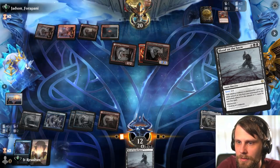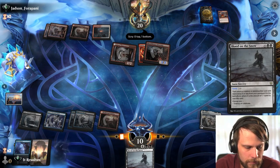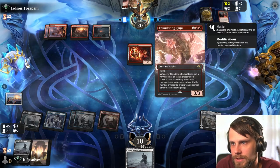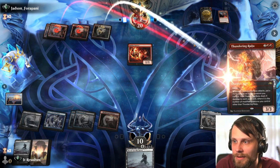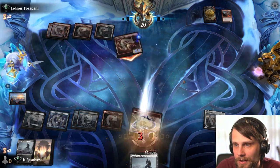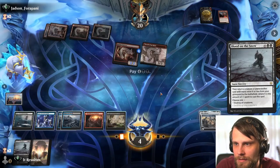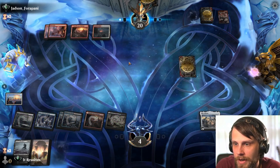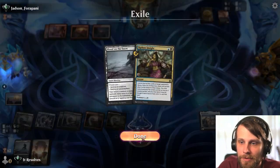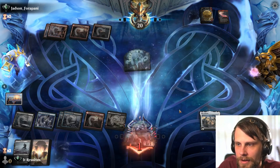We destroy all creatures with Blood on the Snow — we kind of have to despite not being able to pull anything back. They play with fire, which is annoying. They now have a 1/1 left and two cards in hand, one of which is Thundering Raiju. I kind of hope they play it because that means they don't have mana for anything else and we get to Blood on the Snow again and reset the board. That's all very good but we have the answer — we just have to not die. It's on them if they have a haste creature.